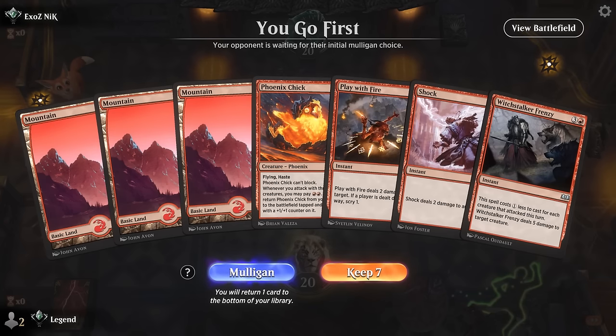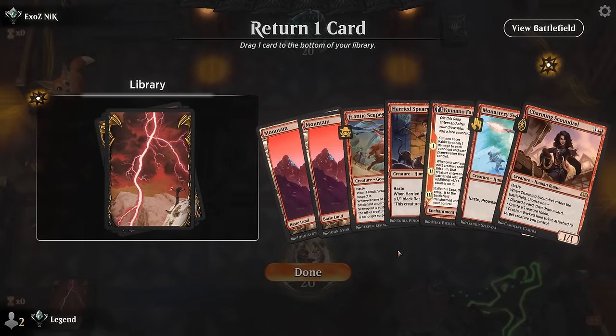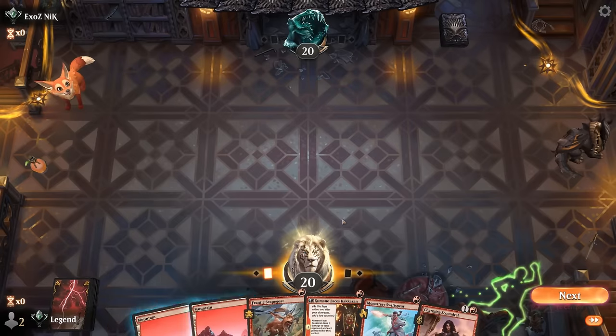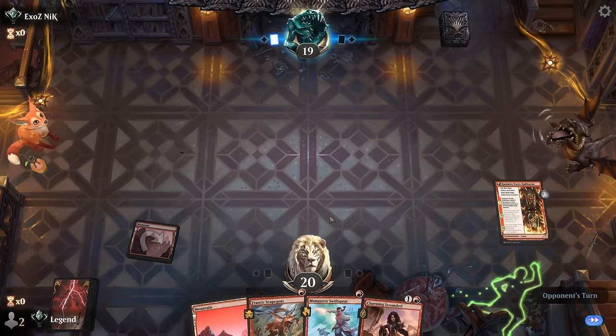We're on the play and our hand is a little creature-light with no Connecting the Dots — I think this is a mulligan. The next hand is acceptable. We'll keep Scapegoat over Spear Guard, lead with turn-one Kumano, and then double-spell Scapegoat and Swiss Spear. We're facing a red-white convoke deck.